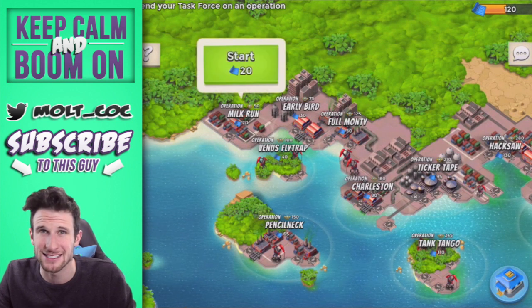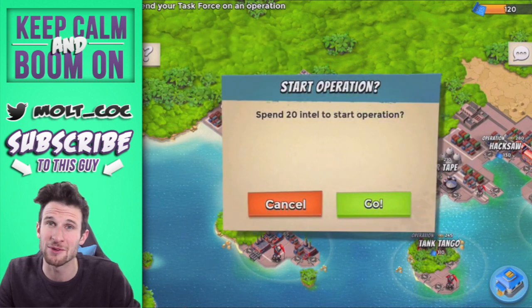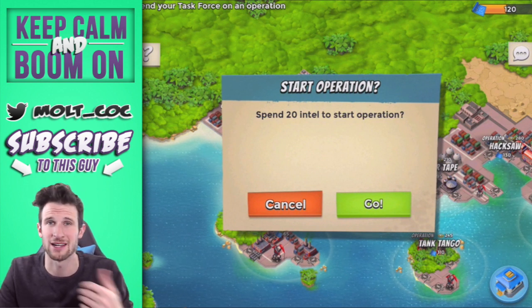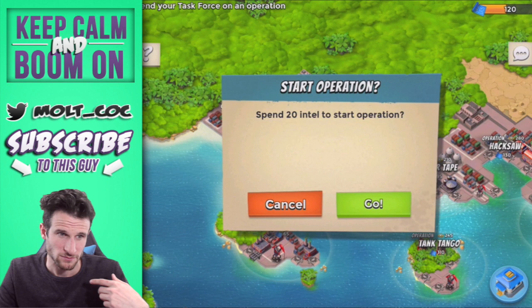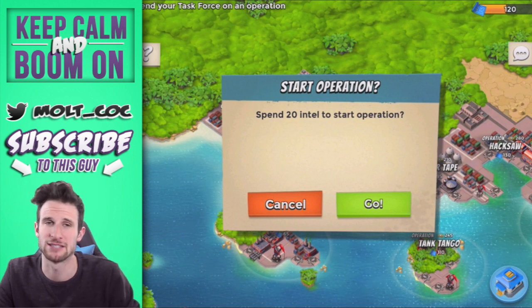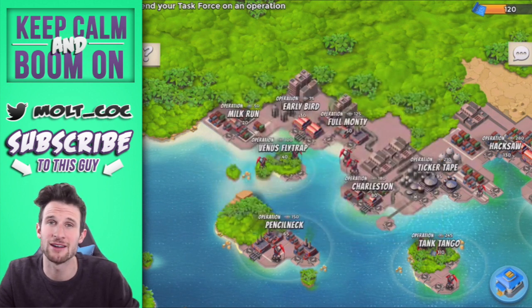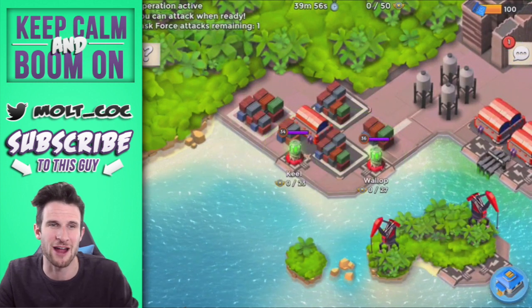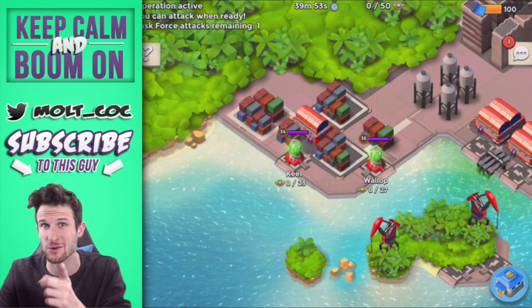You're definitely going to be rewarded for how well you do — the highest operations will offer a lot of diamonds, gold, stone, wood, etc. Operations is going to be a huge addition to the game. You can see right there that the radar is popping up — we've got two bases to attack.